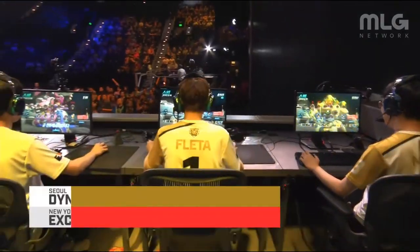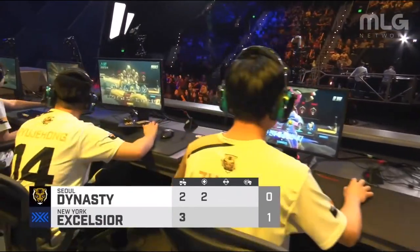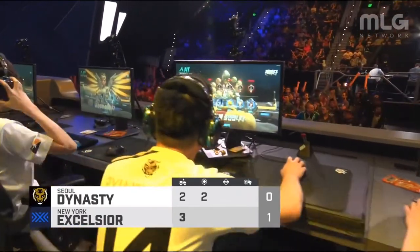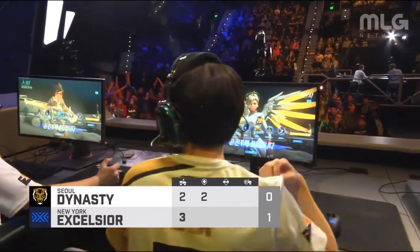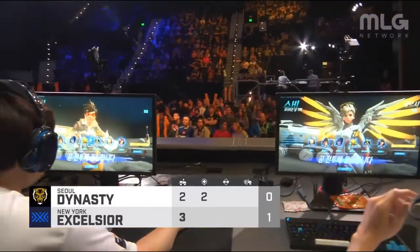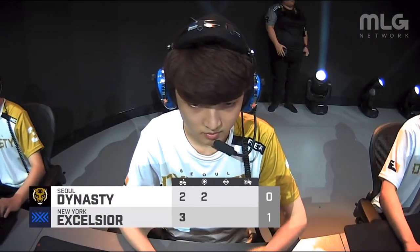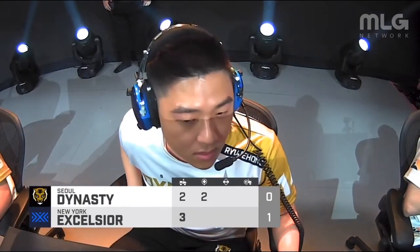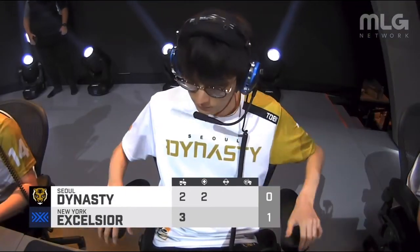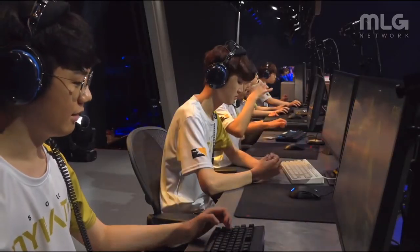Some members of New York never even got their ultimates during the entire game — some didn't even get to play. That was not great on the defensive end from NYXL. The push from Sol was so dominant. Very interesting strat they used the other day — they were able to take point A, but then got stopped. It was Jake with the Junkrat who got up top and put down a ton of damage. It'll be interesting what they run on defense — maybe we see the Widowmaker-Orisa combination up top.